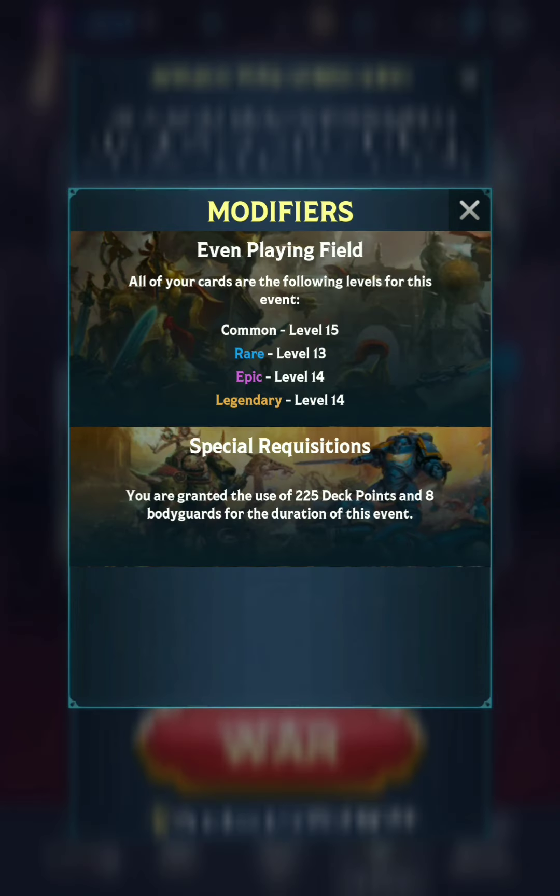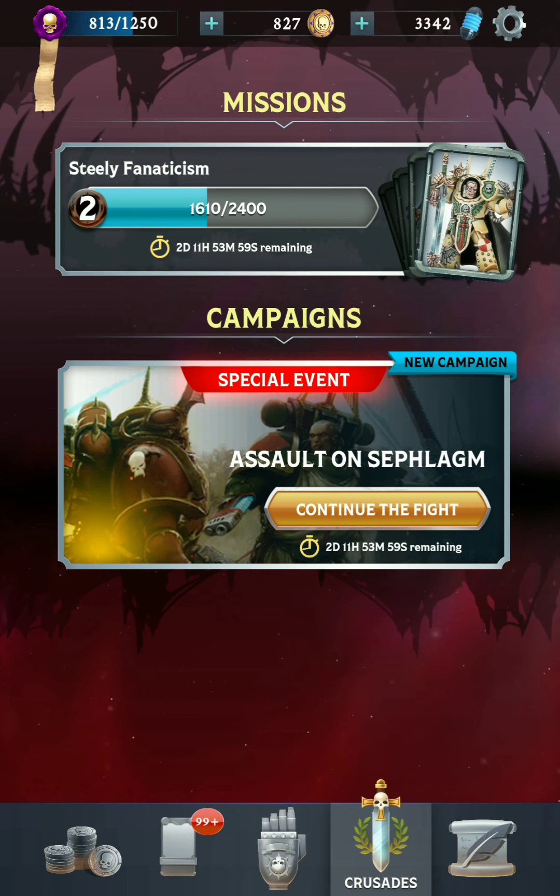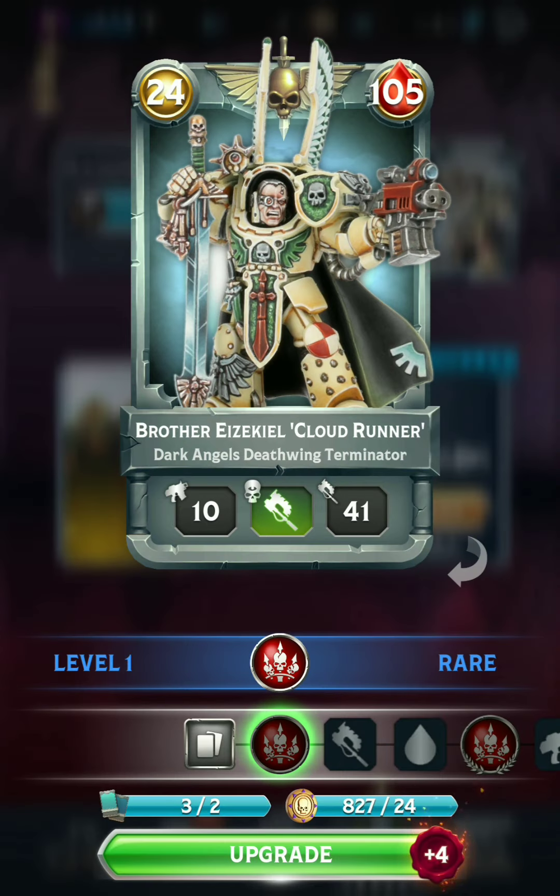The modifiers for this campaign: we got the even playing field where everything is set to the new max levels. So that means all of your epics and legendaries will have their secondary traits fully unlocked. We also get an additional 26 points for a total of 225 points available. And the mission reward is actually a brand new card, Deathwing Terminator with Big Game Hunter.